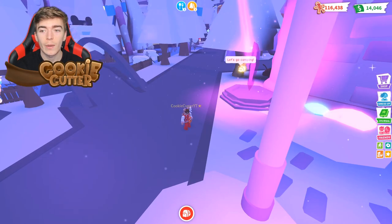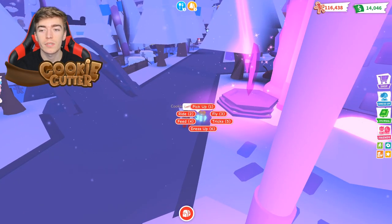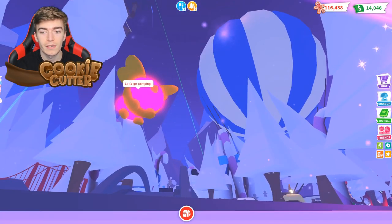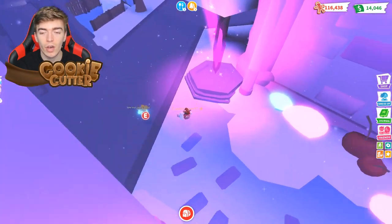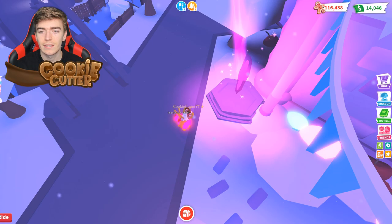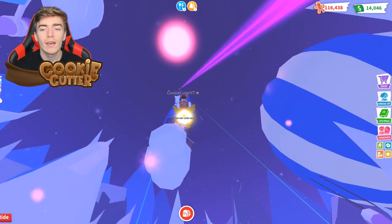Now, if you have a fly pet inside Adopt Me, what you want to do is press the fly button and simply fly on your pet to the top, which is actually really simple. We're just going to do that and fly to the top.